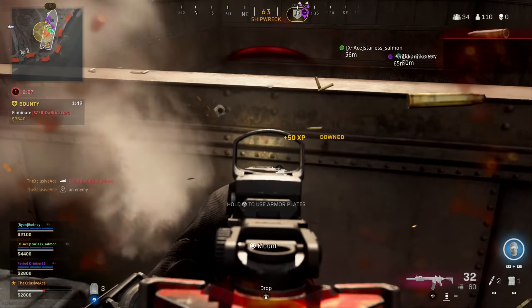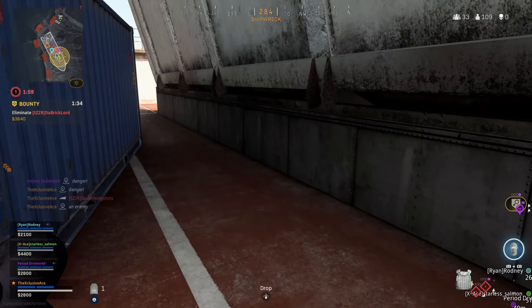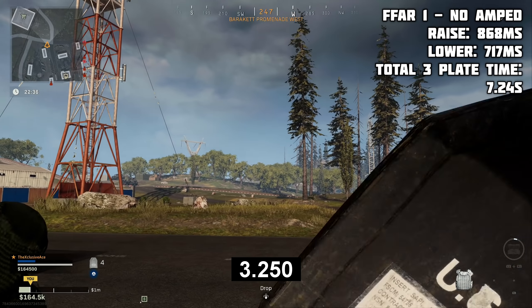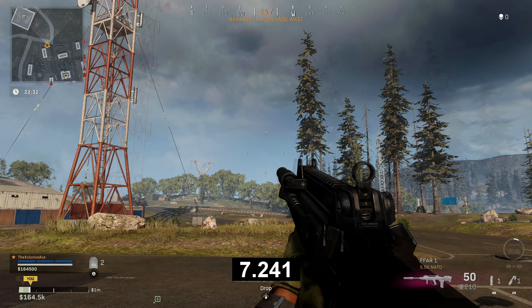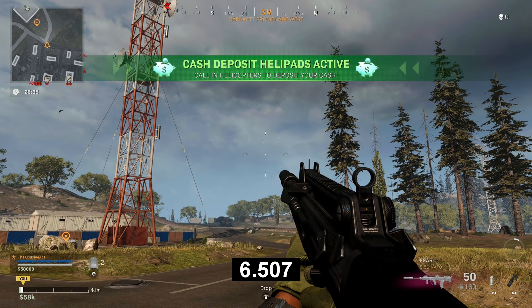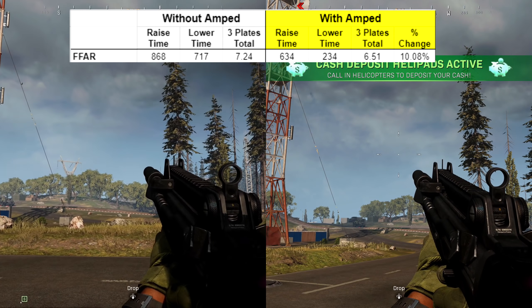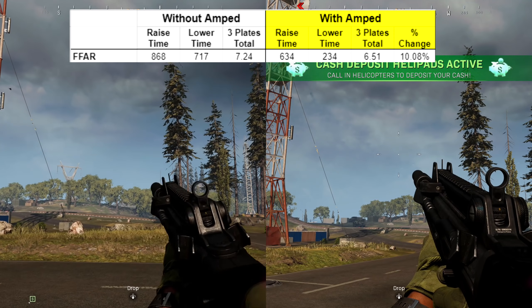I did tests with some of the more common guns. The first was the FFAR, the most used gun right now. Without amped, raise time is 868ms and lower time is 717ms; the total time from initiating armor plating to gun ready again for three plates is 7.24 seconds. With amped, mostly the lower time improves, and three armor plates takes 6.51 seconds — roughly a 10% improvement and a time saving of 730 milliseconds, which can absolutely make the difference between life and death.